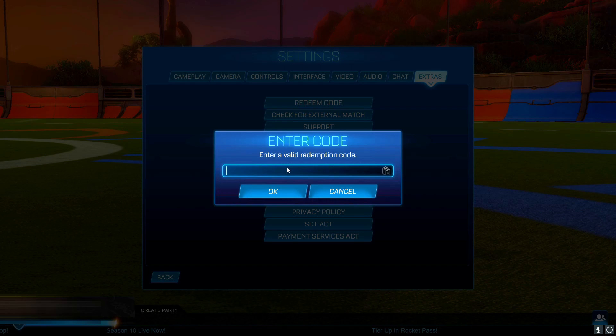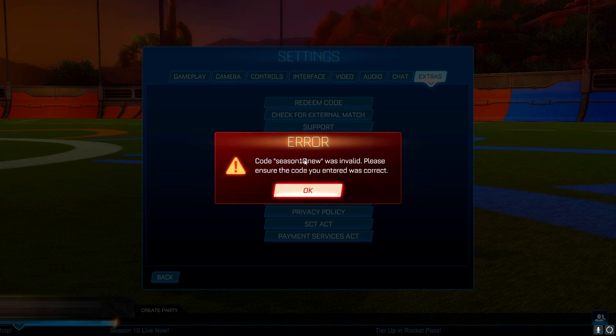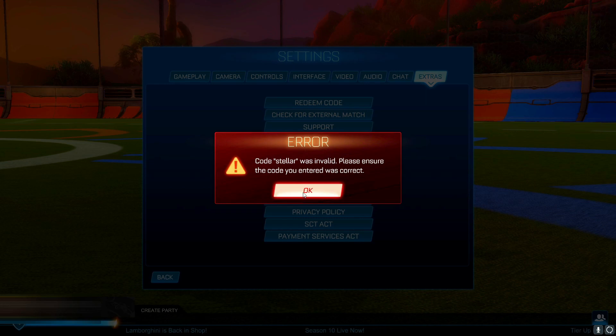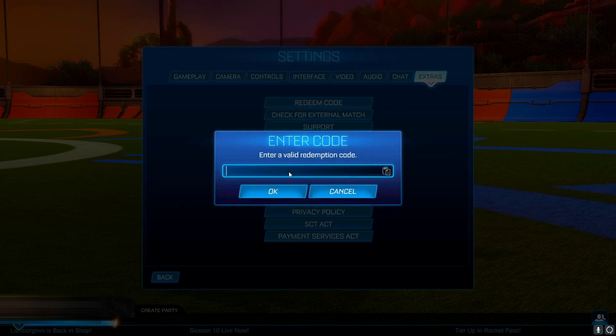Now time for the brand new Season 10 redeem codes — we're going to try them out to see if they actually work. The first new code is SEASON10NEW. Let's see if this works... no, it was invalid. Don't worry, there are plenty more codes to go over. The second brand new supposedly working Season 10 code is STELLAR. Let's type that in and see if this actually works... and no, it was also invalid.